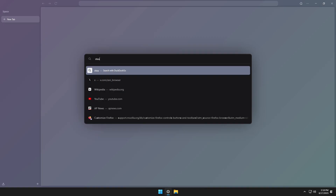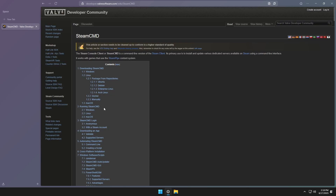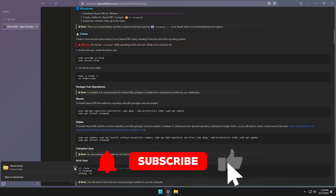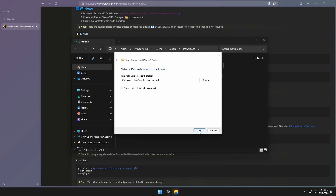The first thing we're going to want to do is download SteamCMD. We're just going to search for SteamCMD here — it's the first link. We're going to click on that, then click on Windows, then click the very top link to download the archive. We're going to open up the downloads folder, right-click on it, and extract it.